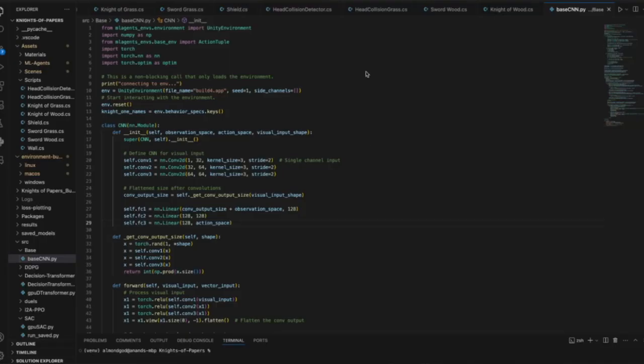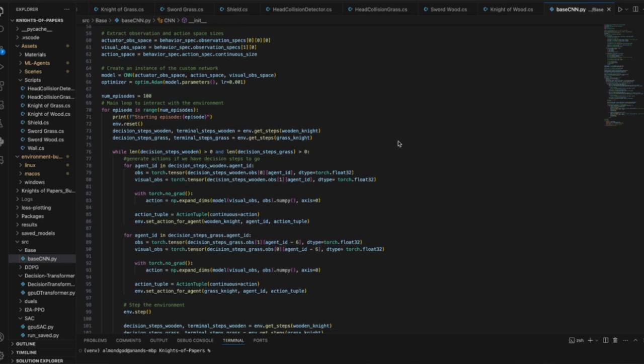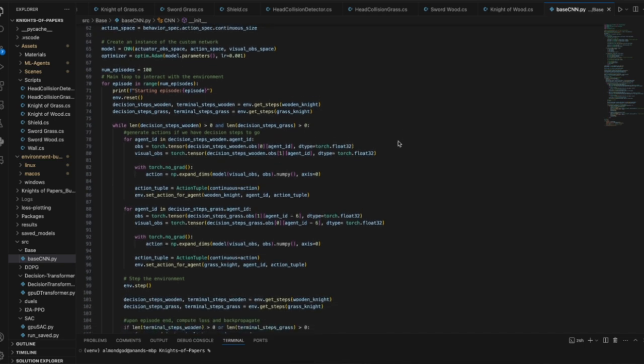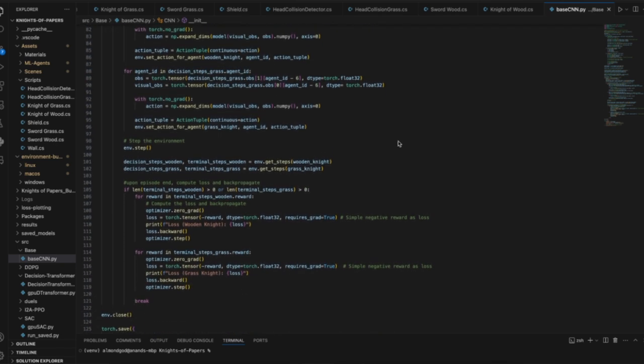Now that we have the environment set up, we have to allow our algorithms to actually interact with the environment through the Python API. Here's the basic loop: we initialize the environment, observe our state — which consists of both the positions and velocities of our joints and the vision data — then we feed that into whatever algorithm we're using, we receive actions from the algorithm, and then execute those actions in the environment.